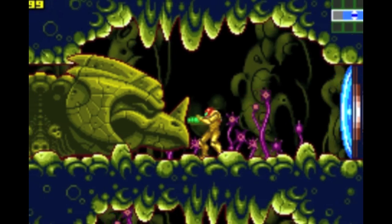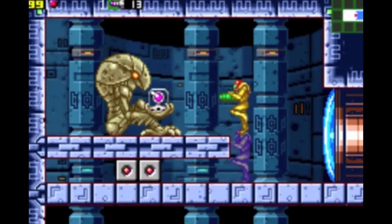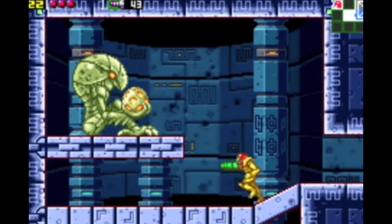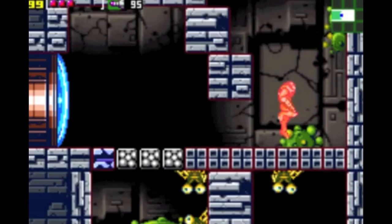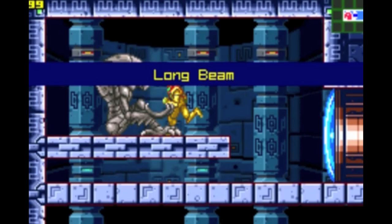The ultimate goal in the game is to once again defeat Ridley and Kraid and wipe out the Mother Brain. Along your adventure, you'll come across power-ups that will boost Samus' arsenal. Added to the remake are power-ups from Super Metroid and Fusion, including the Super Missiles and the Speed Booster. But once again, the reserve tanks are nowhere to be seen, as well as the Grapple Beam, the X-Ray Visor, and the Diffusion Missiles. And yes, this even means having to track down the long beam again.